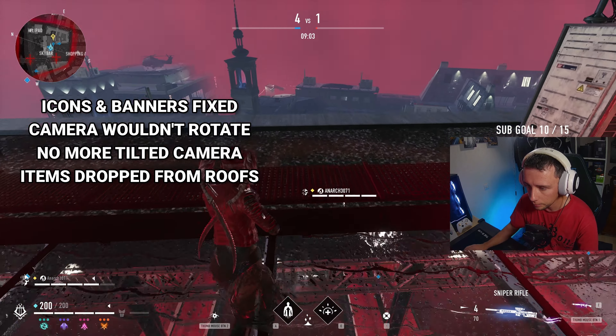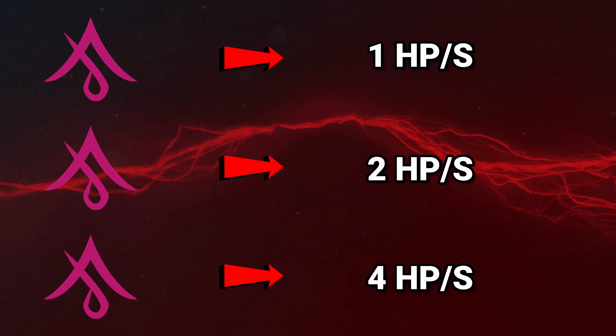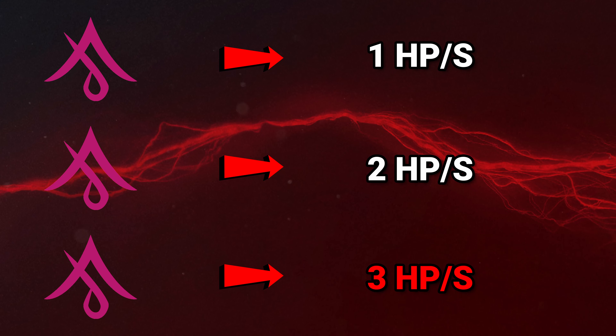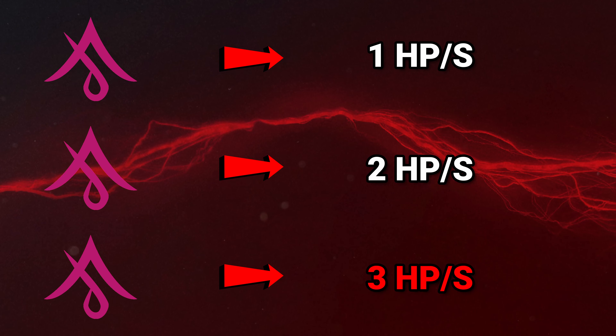The biggest changes however are all in the balancing. The third Sanguine Resonance buff has been reduced from 4 hitpoints per second passive heal down to 3, in an attempt to leave some more space for choosing other Resonances, while still keeping Sanguine as a valid choice. I can't see this making a huge difference, other than slightly decreasing the effective time to kill in fights.